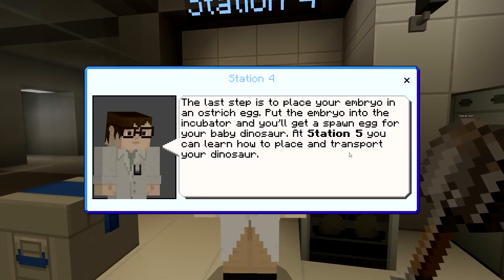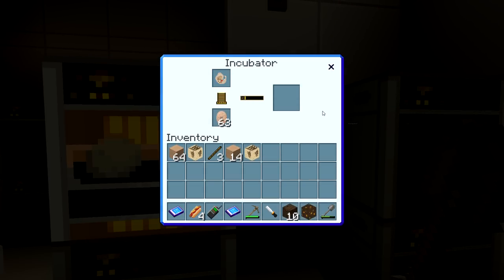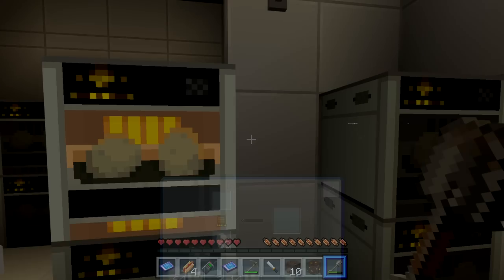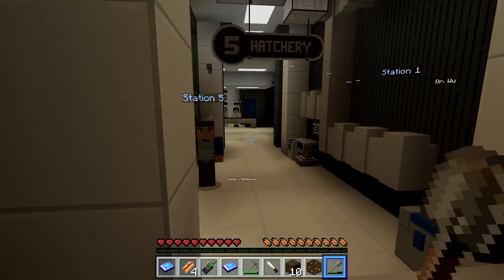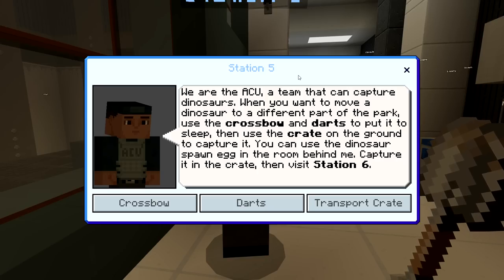The last step is to place your embryo in an ostrich egg. Put the embryo into the incubator and you'll get a spawn egg for your baby dinosaur. At station five you can learn how to place and transport your dinosaur. We put the embryo in, wait for it to take to the egg — and there we go, our Gallimimus egg. Then we go to station five. The ACU team can capture dinosaurs. Use the crossbow and darts to put one to sleep, then use the crate on the ground to capture it.